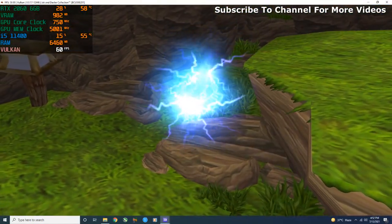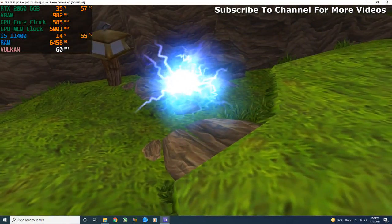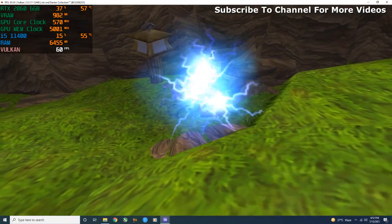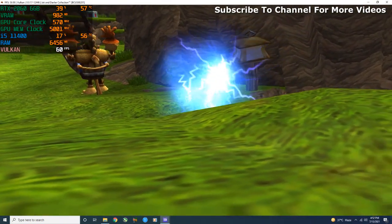That's Blue Eco, which contains the energy of motion. Blue Eco allows you to run fast, break boxes, and even activate some precursor artifacts when you get near them.